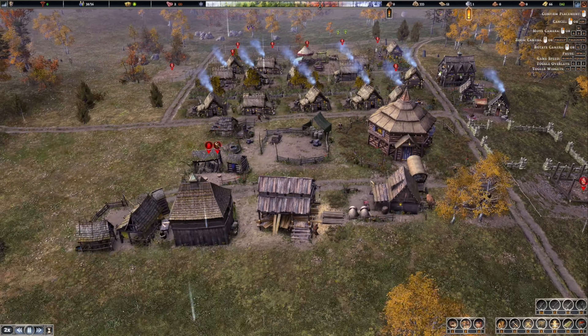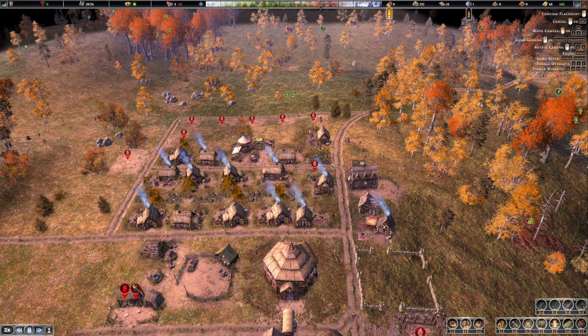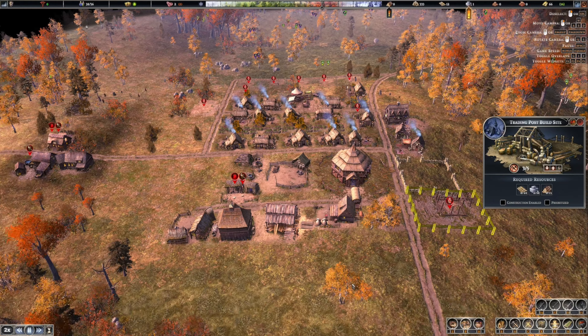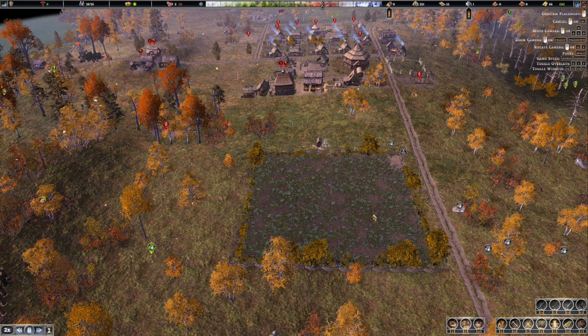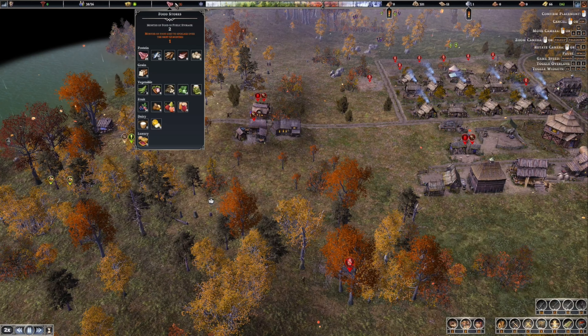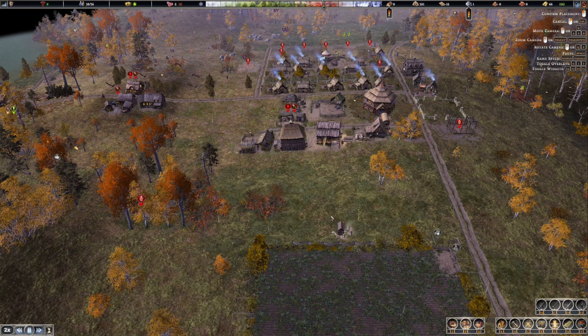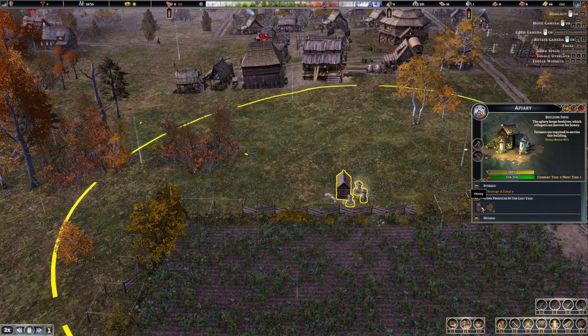We need resources and there's no easy way to say stop what you're doing and go cut down the tree unless I sit there going priority, priority. I'm not really in a rush to build the trading post yet because I don't have anything to trade or any money to buy anything. Now we're down to 2 months worth of food with 38 people. The apiary is done - honey bonuses are 80% so we'll start getting some honey and wax from it, that'll be good.